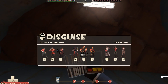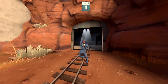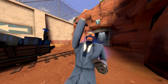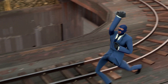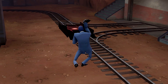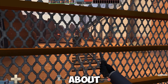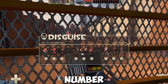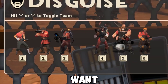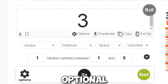What you need to do next is pick a number between 1 and 9, or in other words, what class you want to disguise as. I like to use a random number generator to pick my fate, but that's optional.